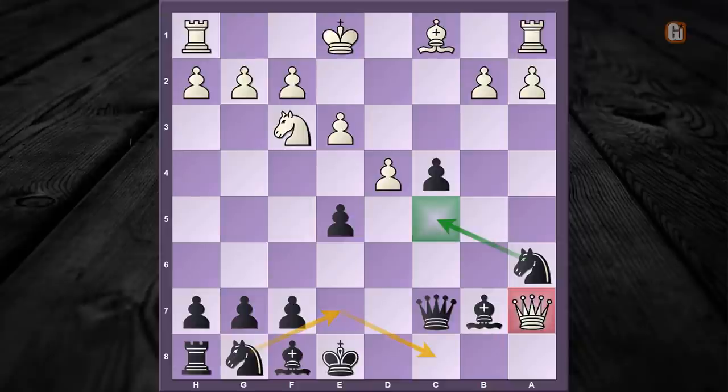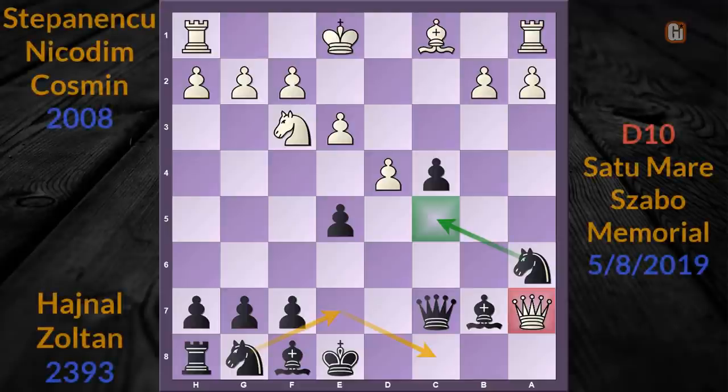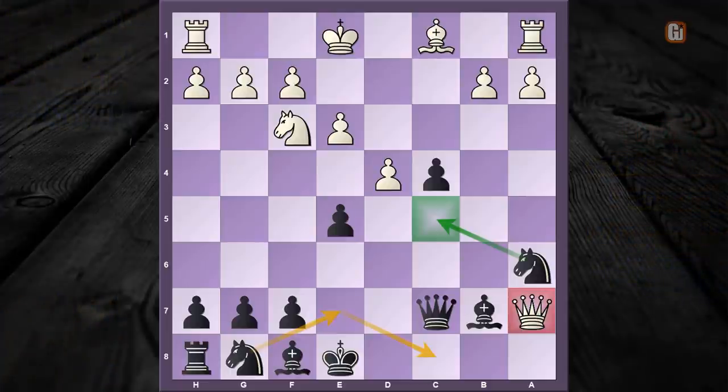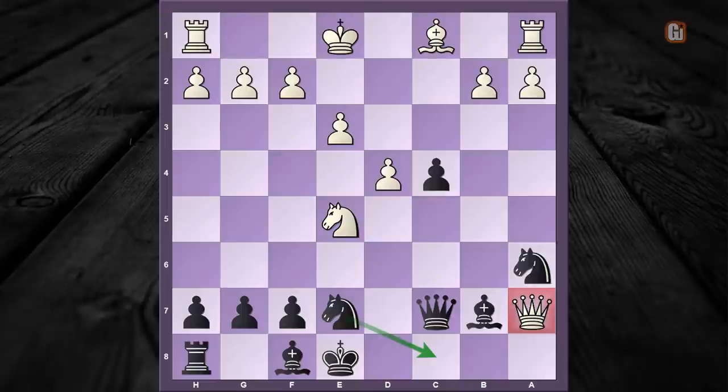The most amazing part is even though white can see this coming, he can't stop it. Now to illustrate my point, I'd like to show you a model game which was just recently played, where a 2300-rated player literally crushed a 2000-plus rated opponent within 18 moves. In the game white played knight captures e5, and after knight to e7, he replied with d5.